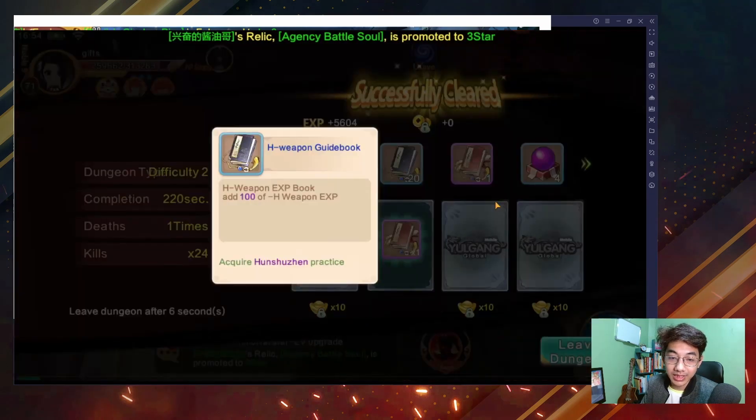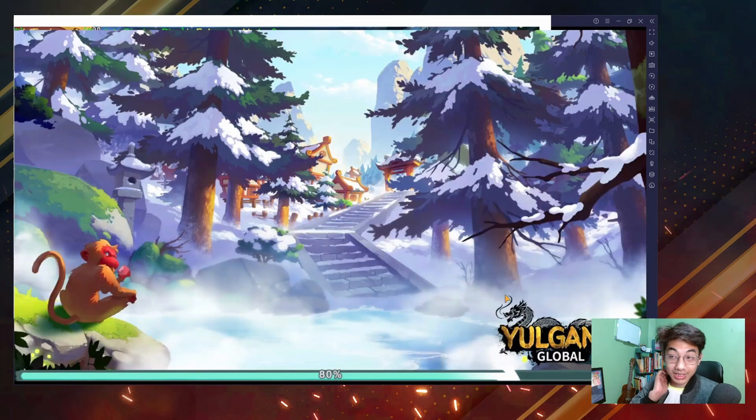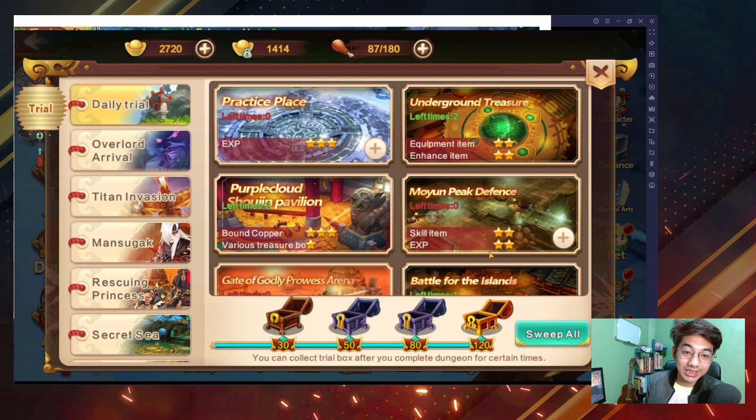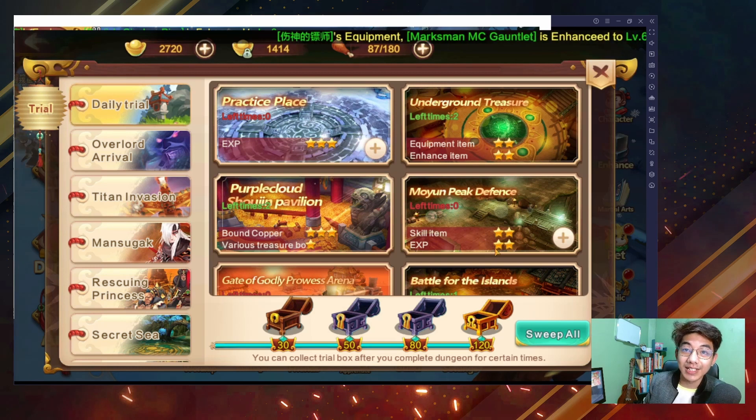These are the rewards — it's for the hidden weapon that you unlock at level 64. So that's it for this video. Thank you very much for watching, I hope it helps. See you again next time. Bye.